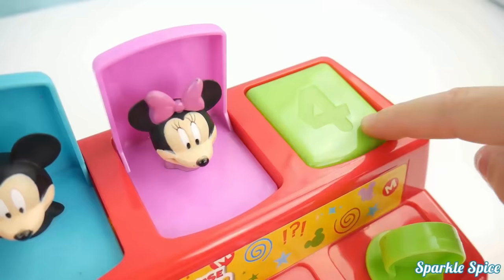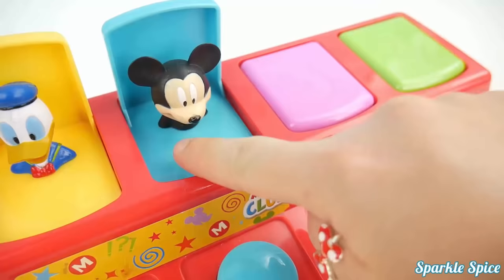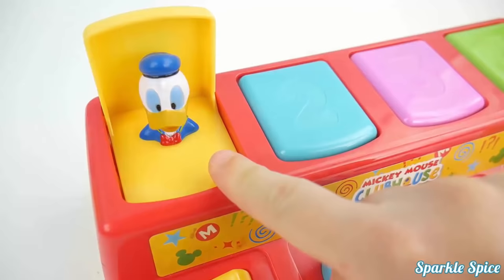Now we have Minnie Mouse. This one's pink and it has the number three. Now over to Mickey Mouse. Mickey Mouse is in blue and the number two. Finally, we've got yellow with Donald Duck. And it's the number one spot.